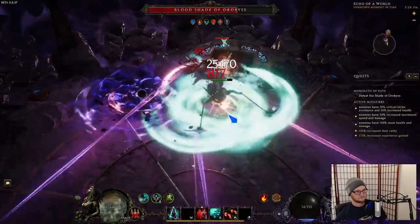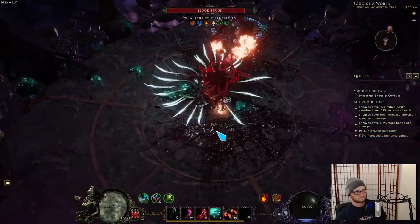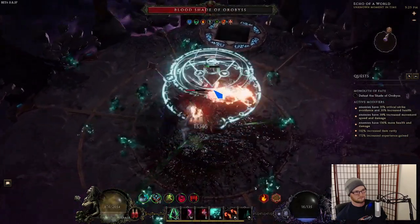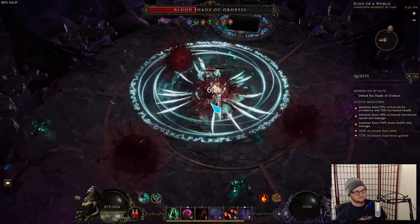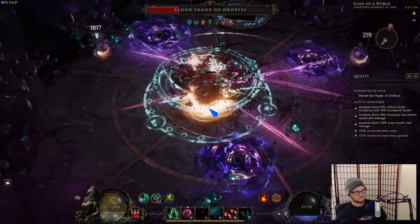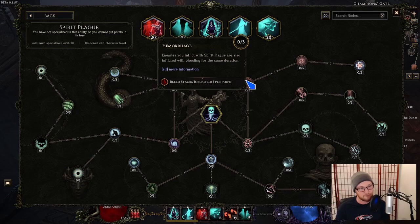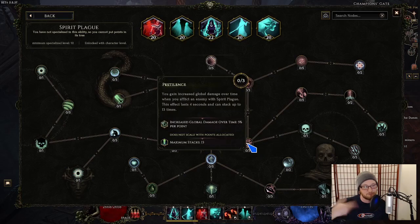I knew about something I wanted to try in the build. Spirit Plague has a node called Hemorrhage — enemies you inflict with Spirit Plague are also inflicted with Bleeding for the same duration. It's very much like the Poison node that was popular for a long time. But if you're using a unique pair of gloves called Malin's Hubris, your chance to bleed is converted to chance to ignite. So we were using Malin's Hubris with Spirit Plague to apply three ignites per click, using Spirit Plague for clear speed and extra percent increased global damage-over-time from the Pestilence node to augment our single target damage from Hungering Souls. I wanted to try this new interaction and avoid using Infernal Shade if possible.